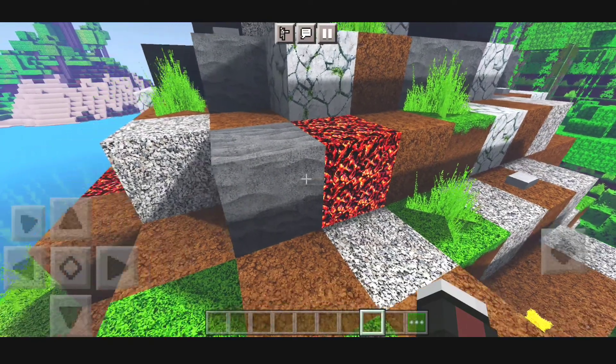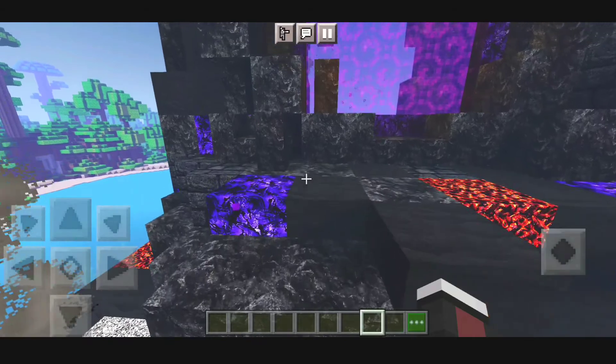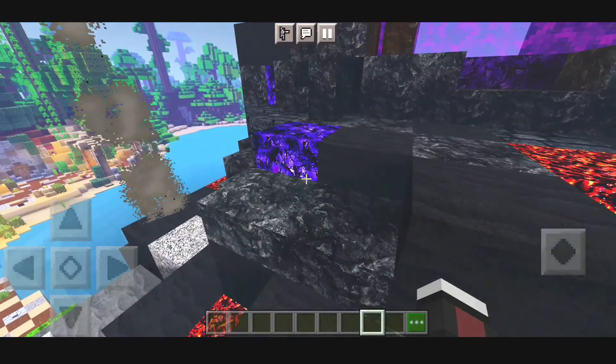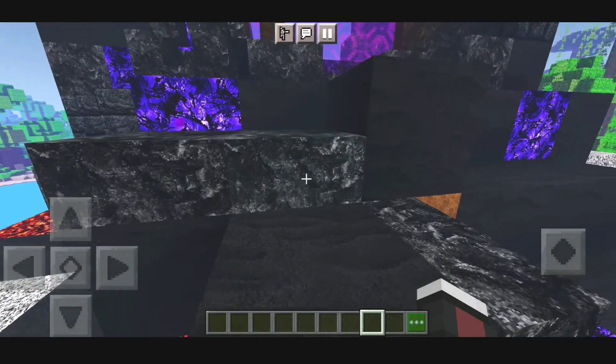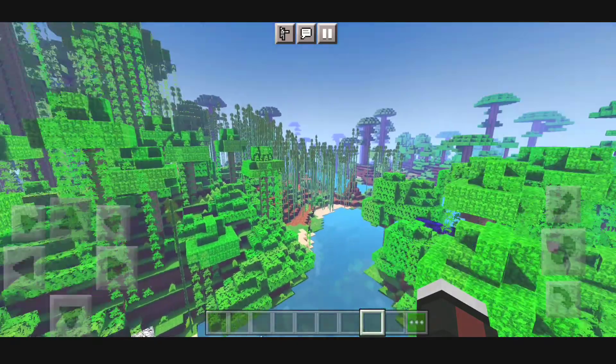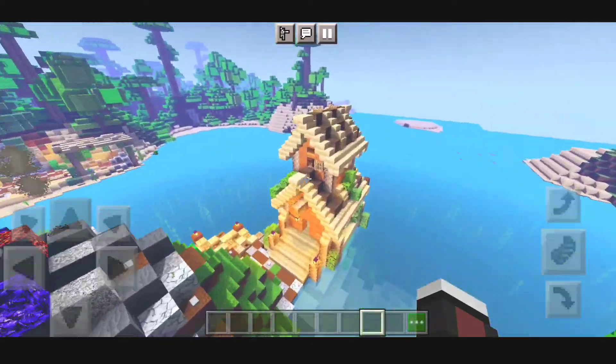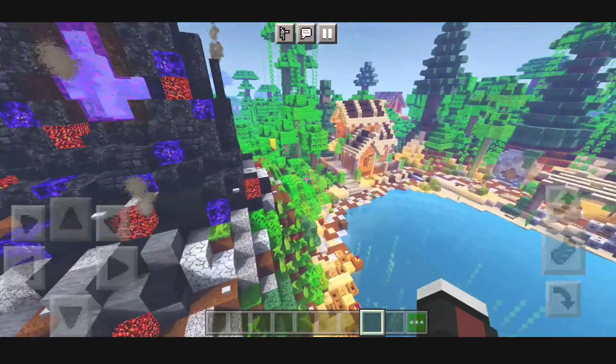We also have the crying obsidian over here — it looks phenomenal, it has so much detail. We have the blackstone over here as well. This is a pretty good combination of the shader and the resource pack.